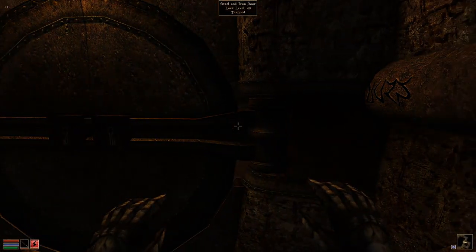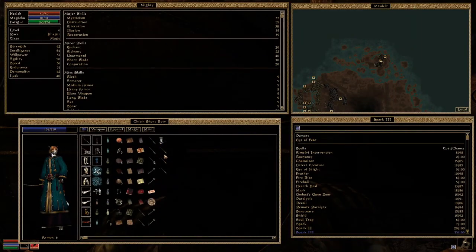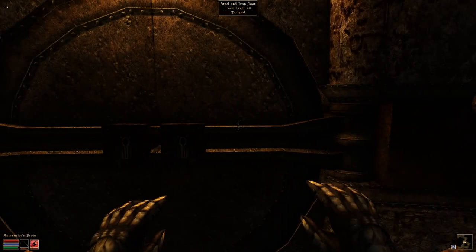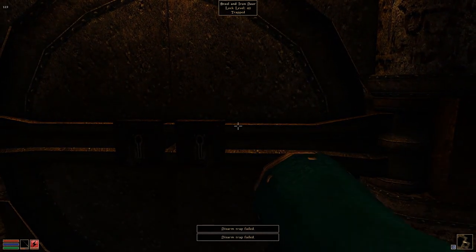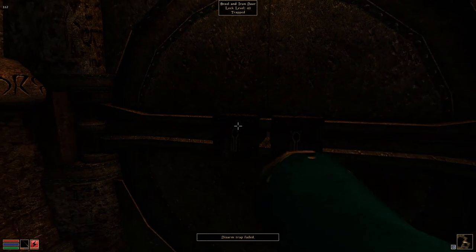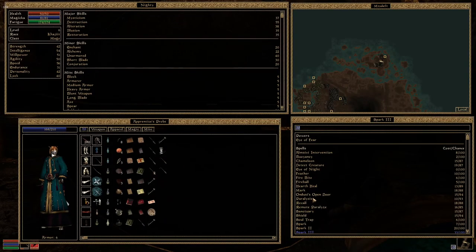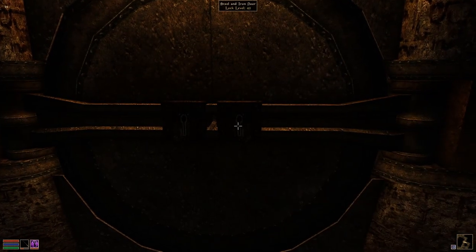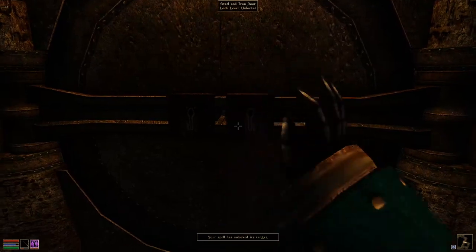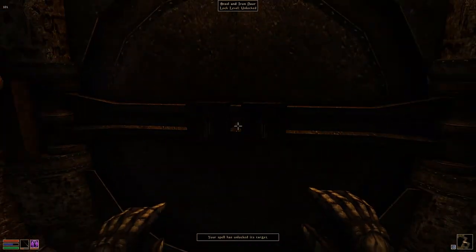This is another door. Can we peek inside to see if there's someone in there? Doesn't seem like it. Let's try with a probe. It doesn't say 'trap too complex,' it's a 'disarm trap failed.' Let's do it for the other door too, and drop a quick save — just to train the security skill. And here, just to train the spell.